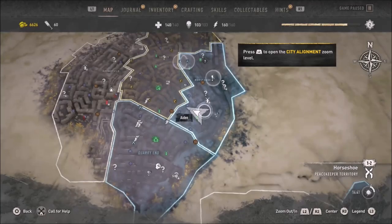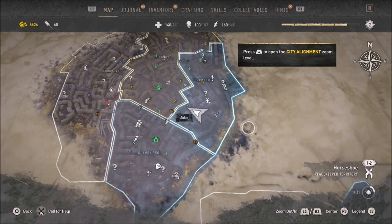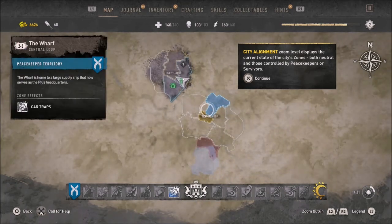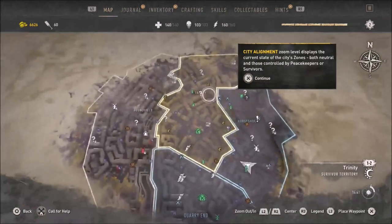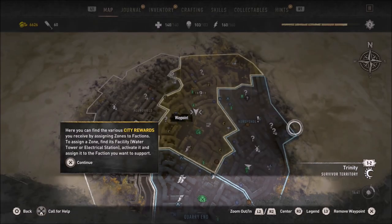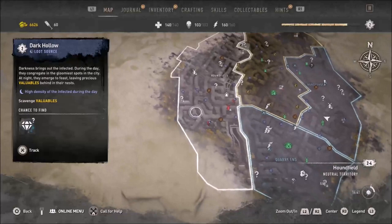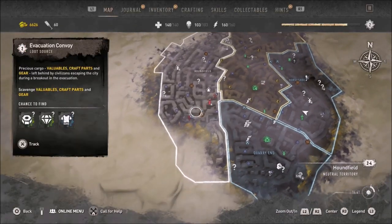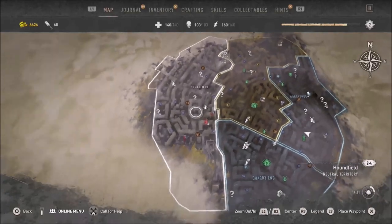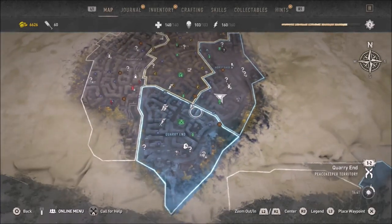If you unlock city alignment you can go into the map and see the city alignment zones. These two territories now belong to the same faction. You can see what belongs to who. I could probably try to go to Villadore's city alignment to see the current state — over here this belongs to the Survivors. I'm not too sure which facility I need to take to get the tower — I'll have to figure it out. It's probably in that region we haven't unlocked, but it's full of chemicals.